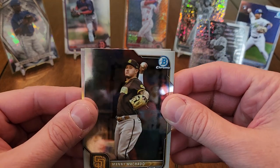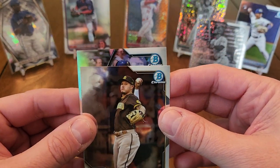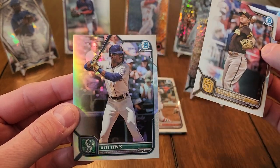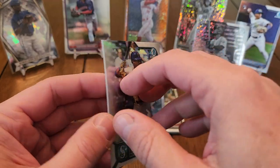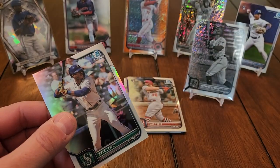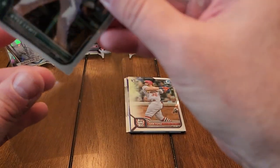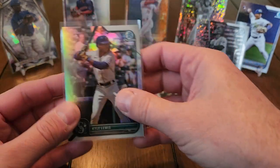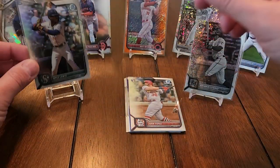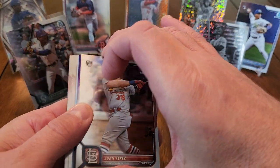Manny Machado — and Kyle Lewis, a rookie! I saw the Seattle logo and thought oh my God, but then I saw there was no rookie logo — wait, it is a Kyle Lewis rookie. We are just blowing this box out of the water. We got a refractor, an orange shimmer, and out of this pack we have a purple and a redemption. Let's finish with even more of a bang.